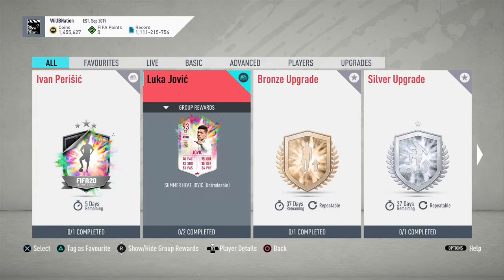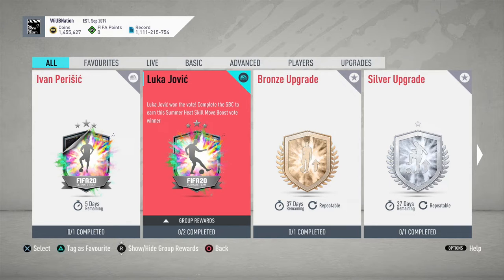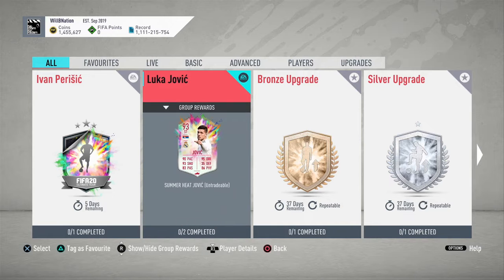Welcome to another FIFA Ultimate Team video. EA have released a Luka Jovic SBC because he won the vote for the skill move boost, which is interesting because he was up against Ryan Kent. I generally thought Ryan Kent was absolutely going to smash this vote — loads of people loved Ryan Kent when he came out — but apparently Luka Jovic won in the end.